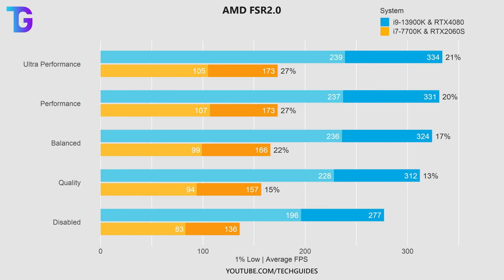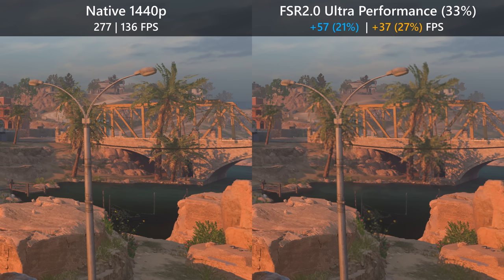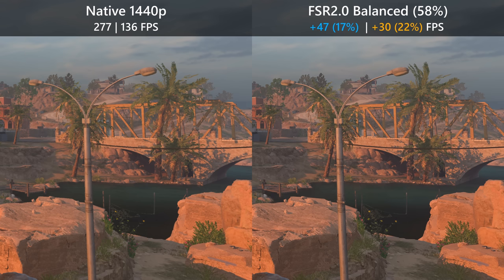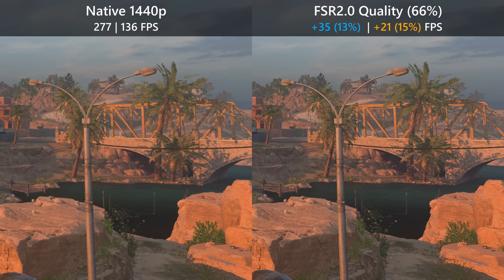AMD FSR 2.0 has an ultra performance preset below performance, which is identical to performance mode at 1080p. The ultra performance mode produces very poor image quality, and it actually appears that some parts of the image are rendered at a much lower resolution than the rest. This remains pretty much the case at the performance mode, so I wouldn't recommend either of these presets. Moving up to balanced, the image starts to look usable with some nice anti-aliasing. FSR 2.0 in the quality preset looks pretty pleasing — lots of detail and very nice anti-aliasing, making it a great option if you need a performance boost without using regular anti-aliasing.